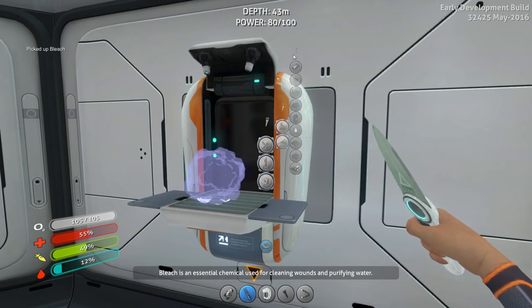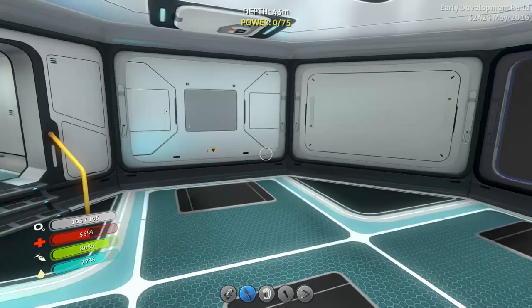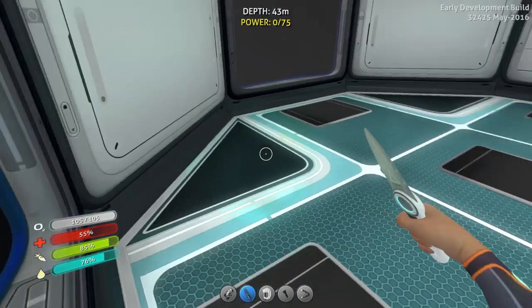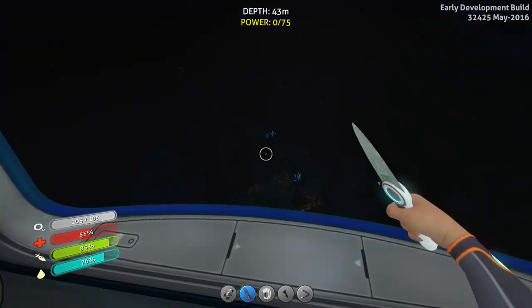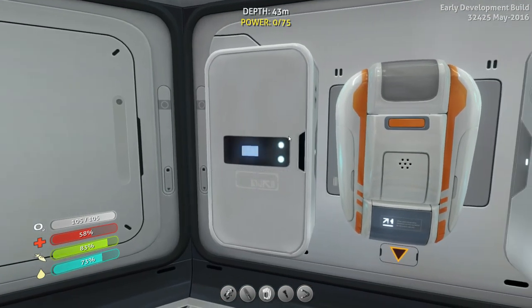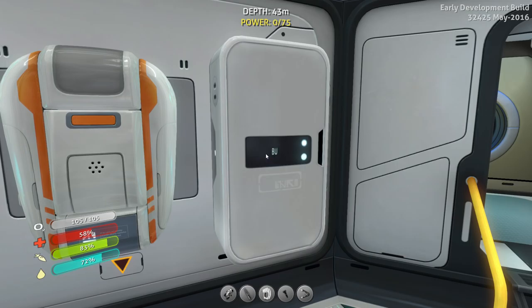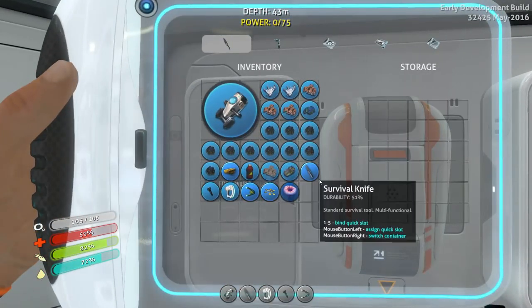I also got a whole bunch of metal salvage, so we can turn those into titanium which we can use to further expand our base. I got my vitals stabilized. Fortunately we did run out of power — we kind of used it all up. I hate that banging sound it makes when I walk around — it sounds like there's somebody on the outside trying to get in. It freaks me out. So I got two little wall lockers up there. So now we can edit this — I can make this say like 'food water' and I can make this one say like 'metals.'